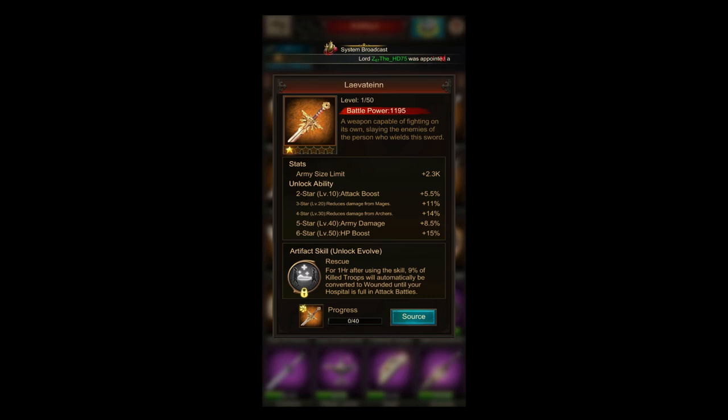This is similar to the wounded conversion pet skill, which increases the ratio of killed soldiers converted to wounded at battle end by 0.8%. So you get better wounded conversion for one hour. It is pretty good because you can go completely rogue in that hour without worrying too much about losses. But this skill doesn't improve your military technology — it only changes the amount of troops you lose, not making your troops better.